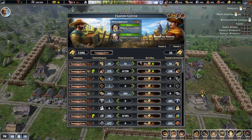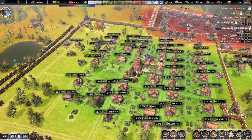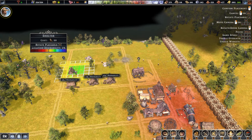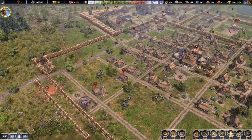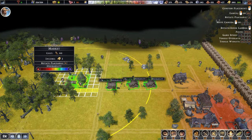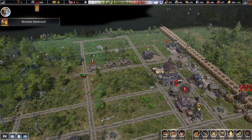That leaves us with quite a bit of money and we still have 51 hide coats. That should be fine. Another farm's being made as well. Some of these houses can also start moving over — a few of them seem to be built already. We should probably bring over the market as well. Let's delete this one and move it over.